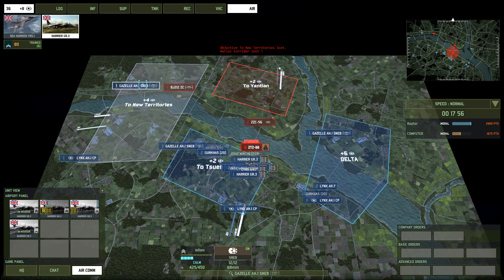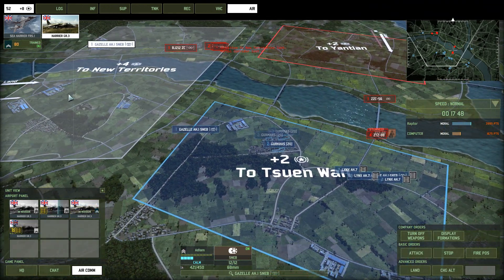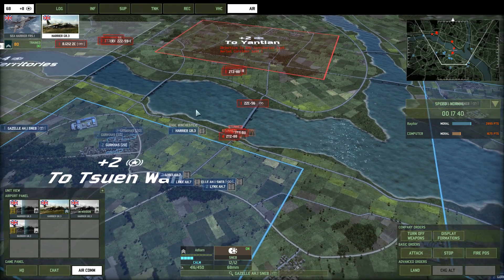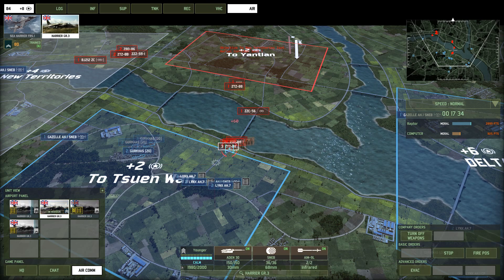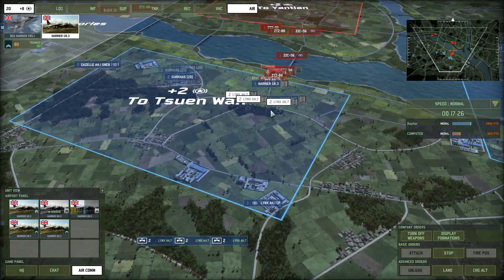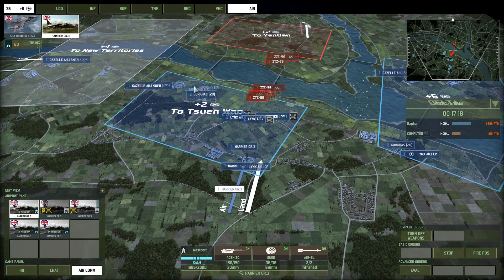They counter-capped the New Territories sector. We'll pop that recon there and hit the others. There's the ZTZ-59. We're going to focus on stopping this advance because there are 60 points each sitting there waiting to die. We'll get some of these Lynx out of the way now, as they're going to get machine-gunned to death. They're going to have to get past the Gurkhas if they want to get through our security.